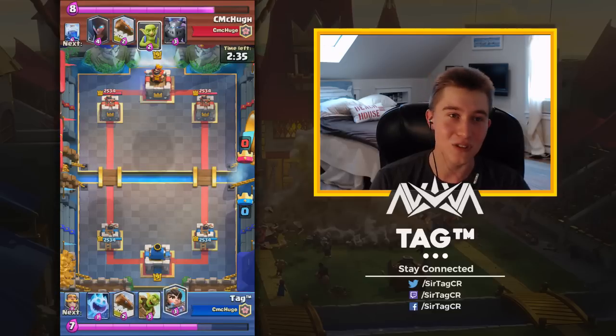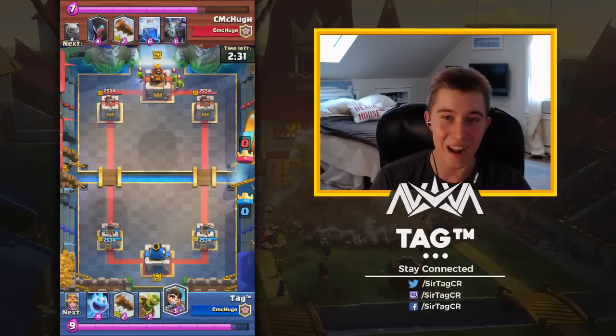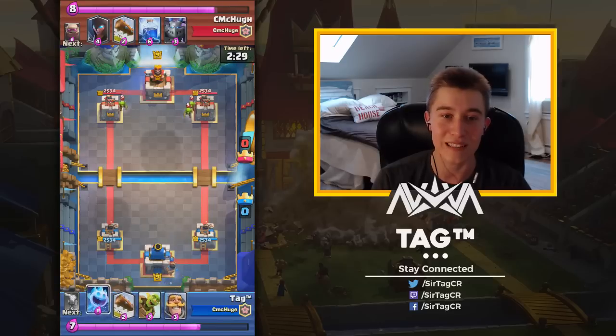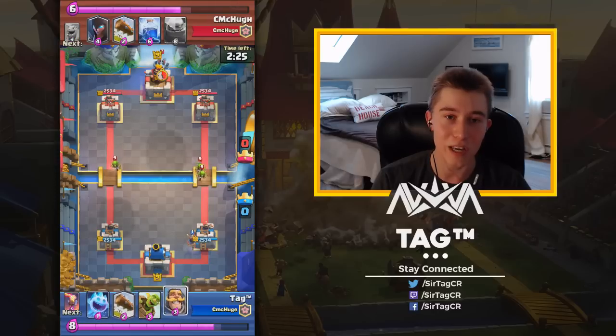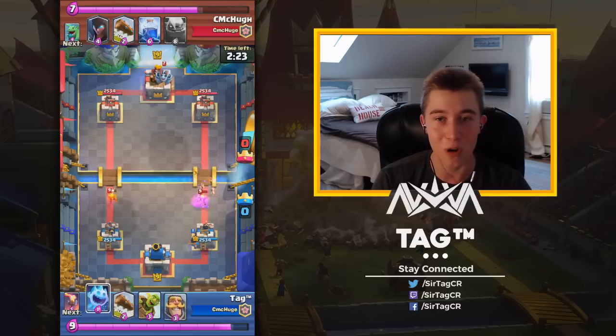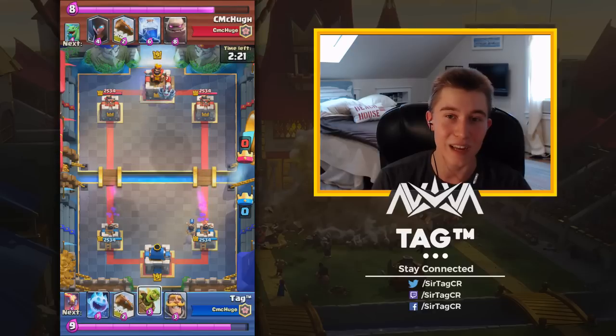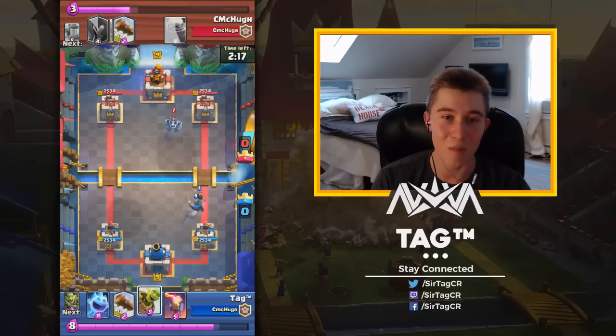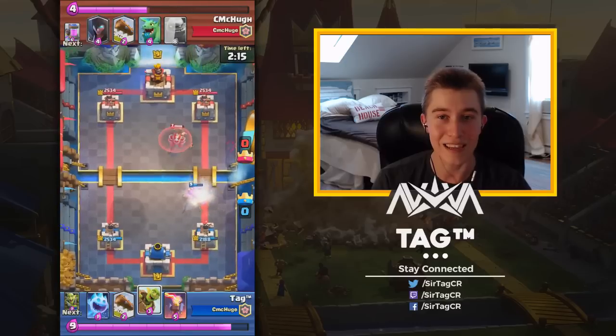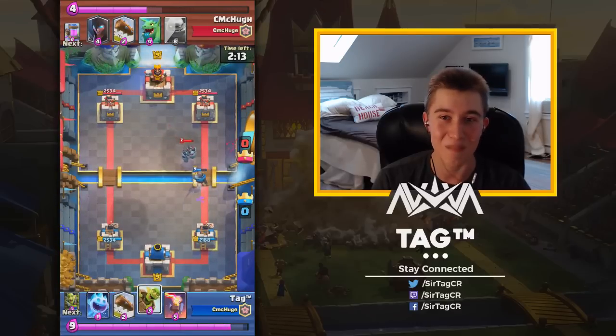He'll slow roll a Golem, then he'll Lightning my Inferno Tower, the Inferno will basically die and there's nothing I can do. So I have to make sure that he's at low Elixir the entire game. When he goes up with a Golem on slow rolling it, I always punish the opposite lane so units don't stack behind his Golem. If you go the same lane as the Golem, anything he defends is going to go behind it and that's hard to deal with.